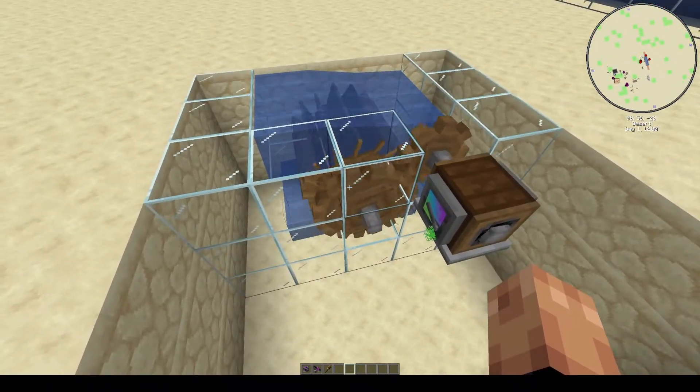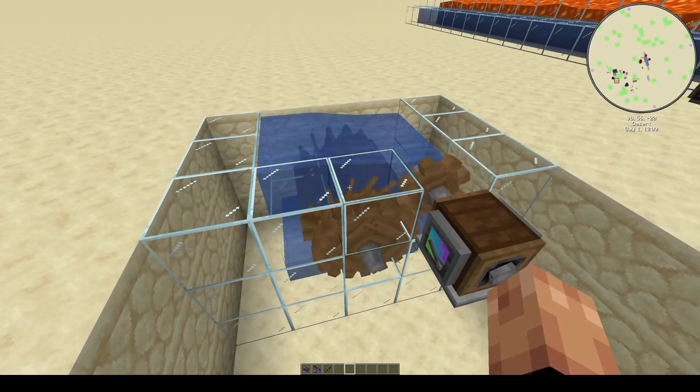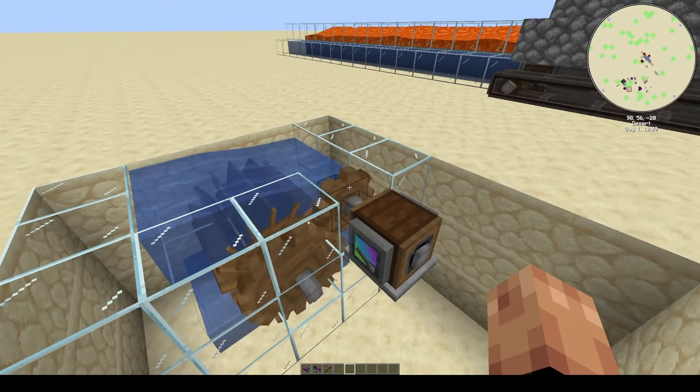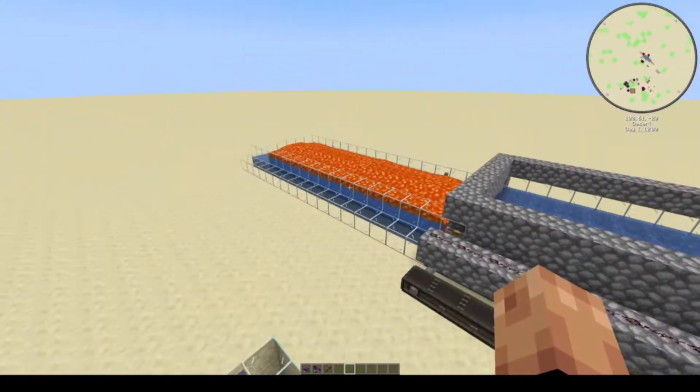As you can see, there's nothing fancy going on here. Just two standard water wheels, a big cog, and a little cog, getting us our 20 RPM and sufficient stress to move all these blocks.